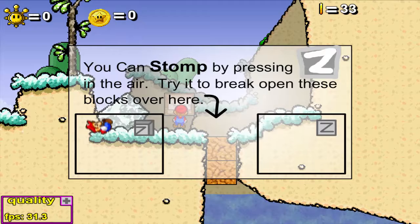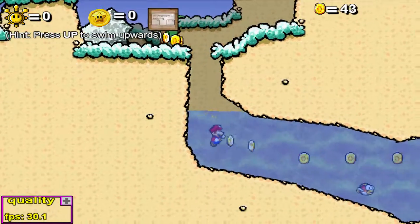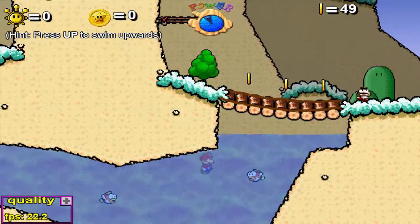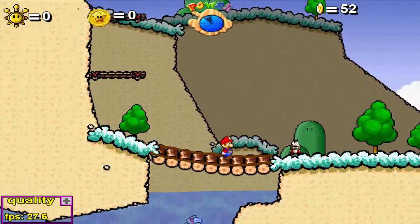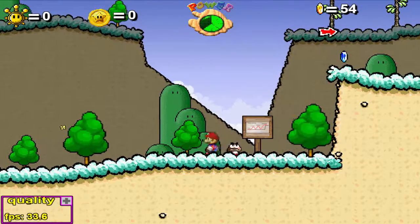Ahora lo de hacer un pisotón — Mario puede hacer un pisotón presionando Z en el aire. Intenta romper los bloques que están ahí. A mí me encanta eso. La última vez que jugué, como dije, fue recientemente, prácticamente el mes pasado. Me he hecho daño con las Bobombas sin querer.